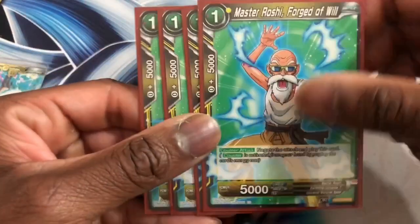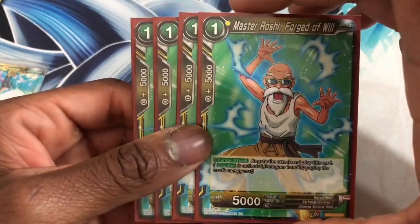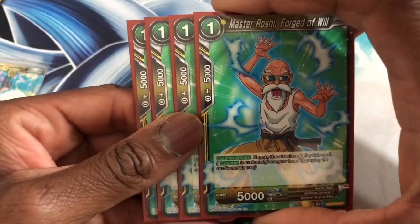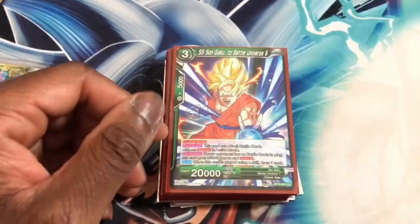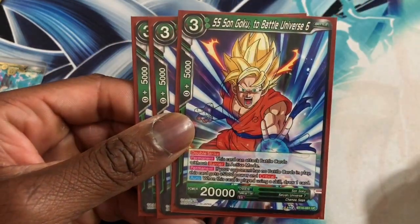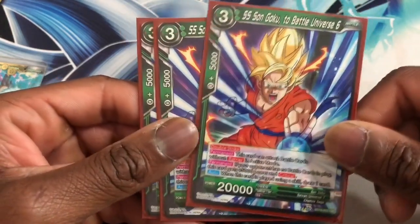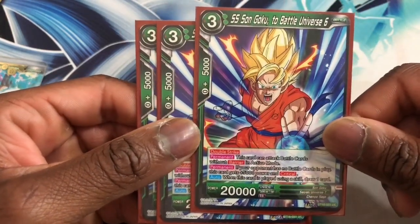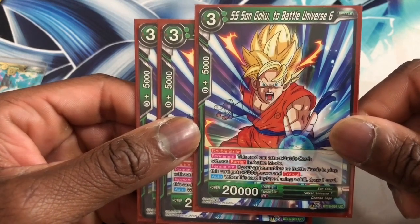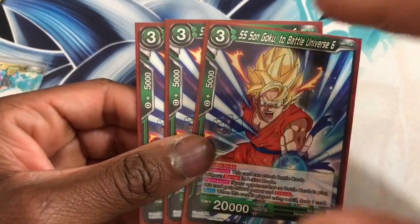We run four Master Roshi Fortune Will — it is a counter negate, you can use energy, you can use it to Zenkai, but this slows your opponent down from attacking. Next we run Son Goku To Battle Universe Six — he is a double strike. It's literally free; you tap one to play him and if your opponent has no battle card he is a double strike crit. When this card is played using his skill, you draw one card, so you do gain draw power.